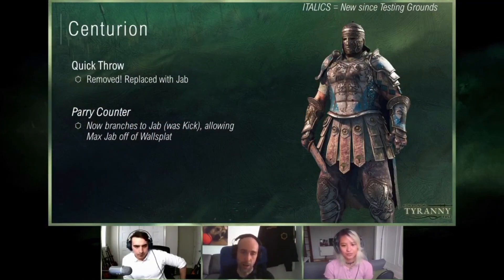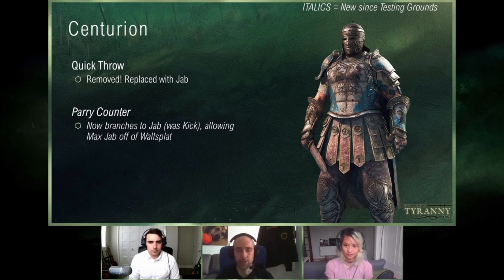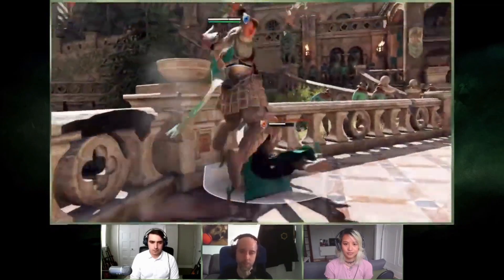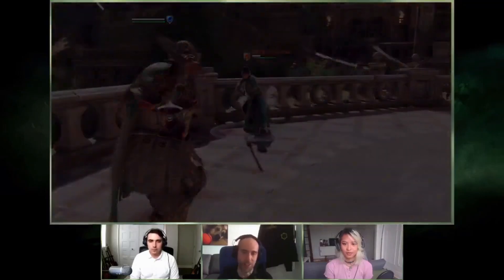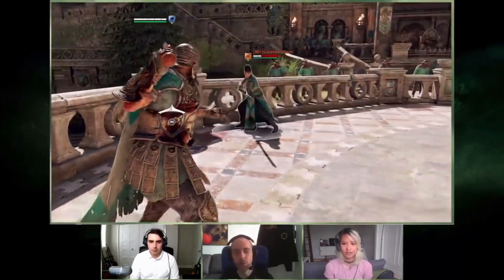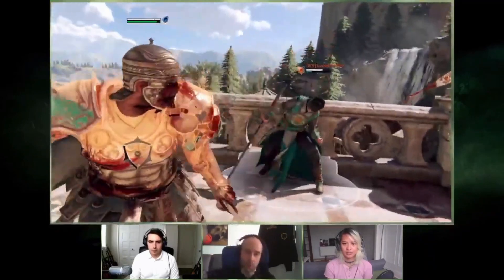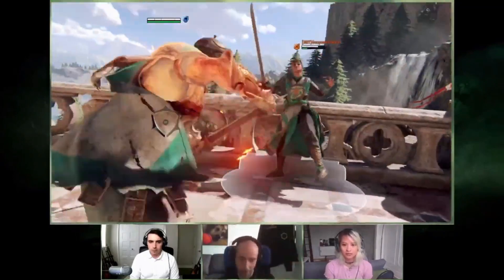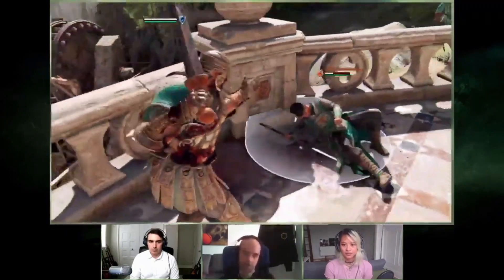What else did we change? Parry counter. One of the things identified by players in the testing grounds was that when you get a wall splat off a parry counter, it's really not very satisfying — you didn't get the charge heavy very often. So here, what we're trying to do is allow jab after the parry counter instead of kick. Which means on wall splat, you can get the fully charged jab for free, bringing you to Eagle's Talon. Centurion's still going to get options to do big damage on parry punishes, so it will still be maintained. We're moving away from the extremely long chain of parry into kick, into fully charged jab, into fully charged heavy, into Eagle's Fury — bringing it down to a set rate. Good reward, reasonable amount of time.